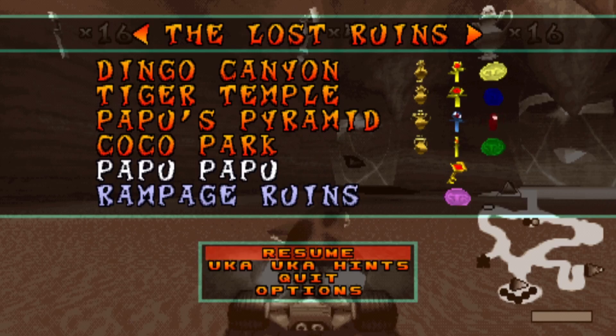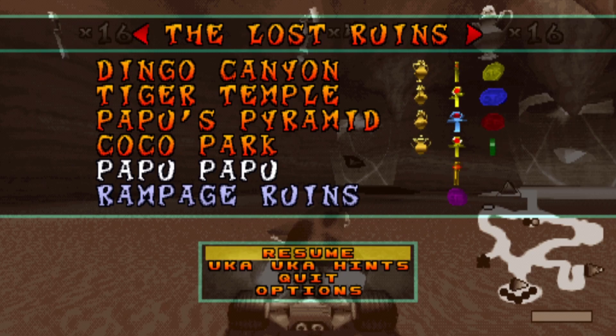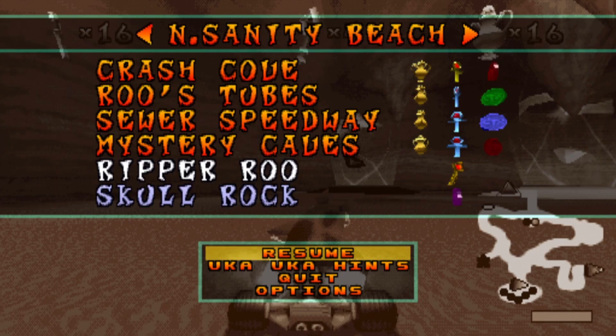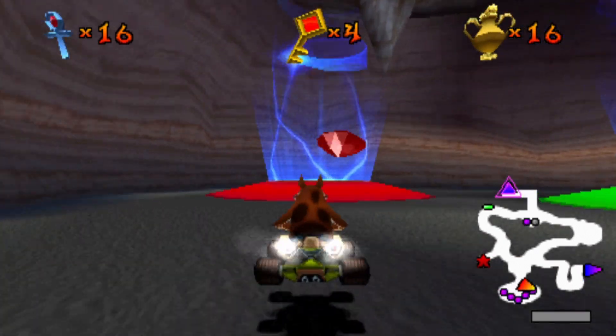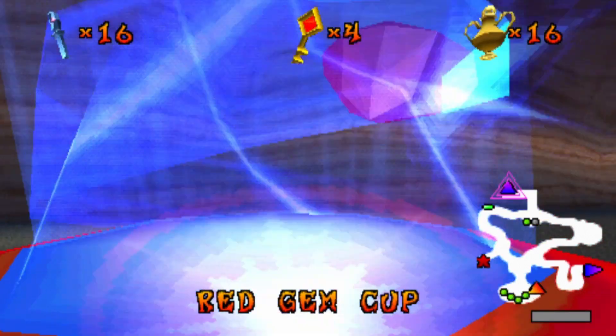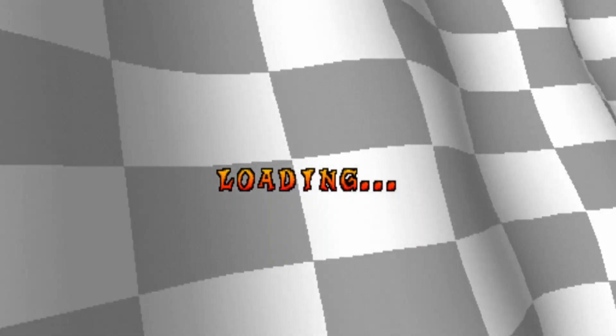Seeing as Insanity Beach and the Lost Ruins don't add up to four in any color, it would not have done us any good at all. So in reality, I don't know why they made it two keys — I guess just to tell you, hey, this is what you're trying to do.